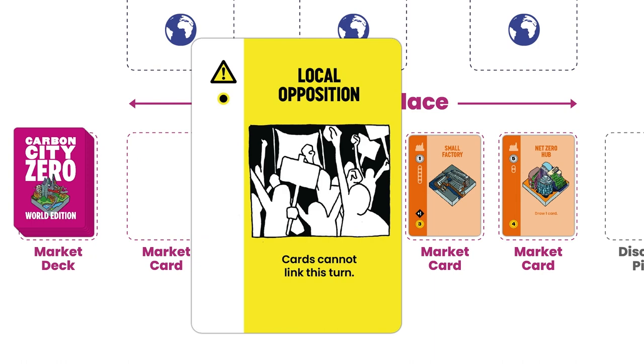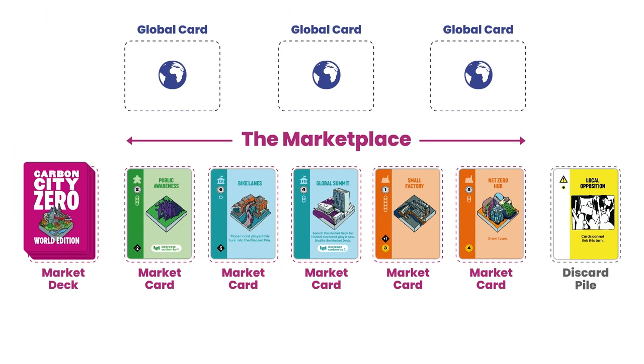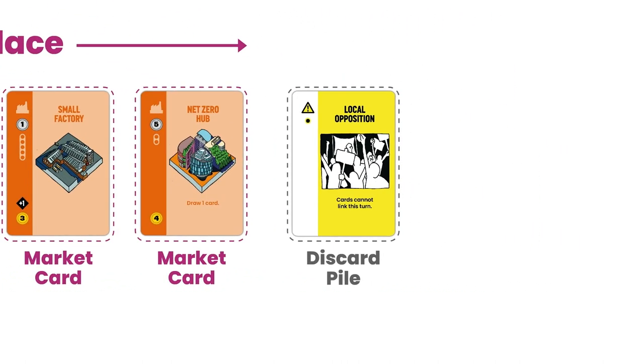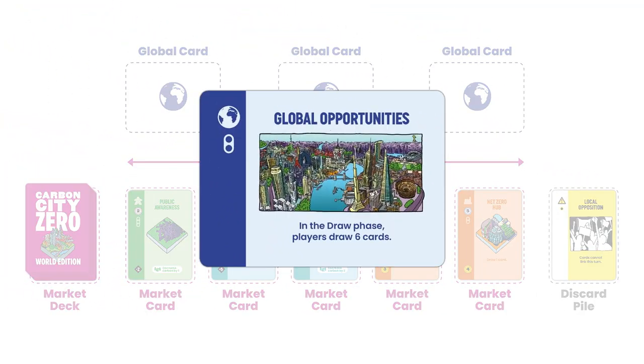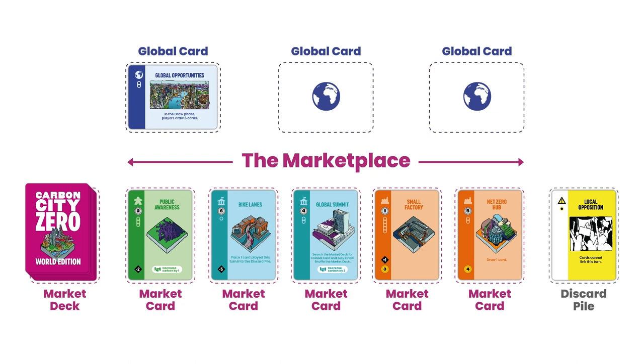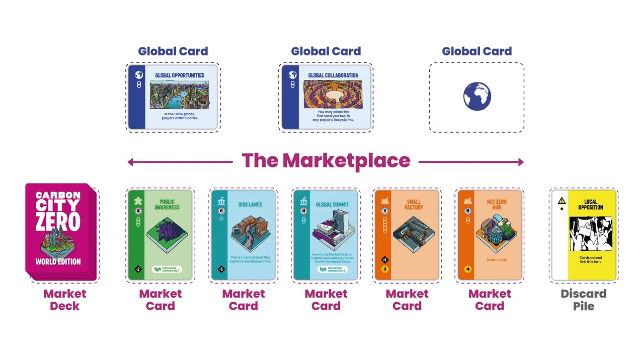If you draw a snag card — the yellow cards with this symbol — put them face up next to the market deck in the discard pile, then draw another card until the marketplace has five cards. If you draw another snag card, repeat this step. The discard pile is where players discard cards when told to do so — they always go in face up. If during setup you draw a global card, put it face up and in play above the marketplace so everyone can see it. Players will be able to use its rules from the very start of the game. Then draw another card until the marketplace has five cards. If you draw another global card, put it into play face up and repeat this step.